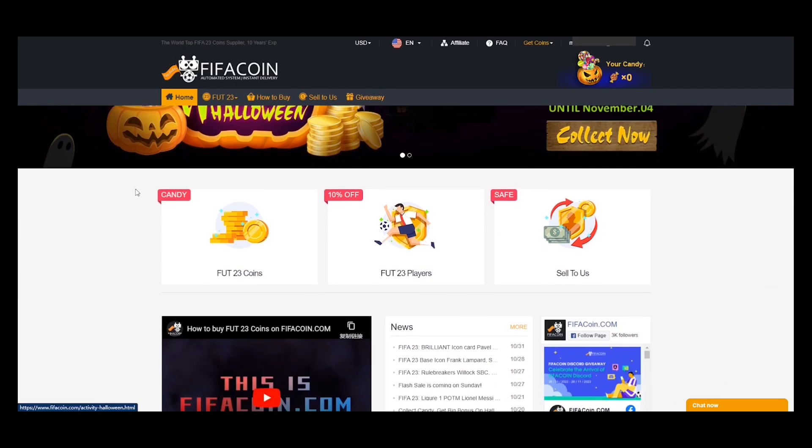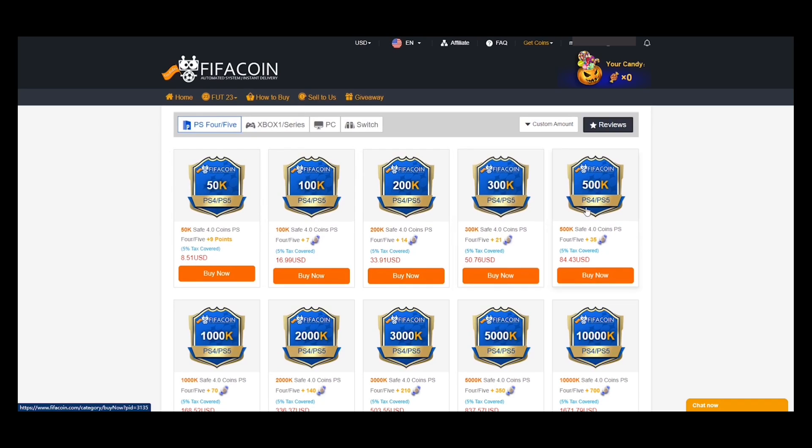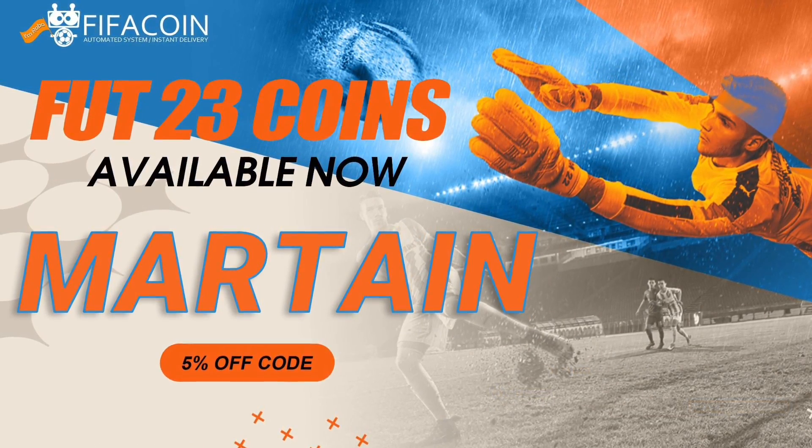If you guys are looking for a cheap and reliable place to gain your FIFA 23 Ultimate Team Coins, please head over to fifacoin.com. Link will be in the description. Don't forget to use my code Martain for a 5% discount.